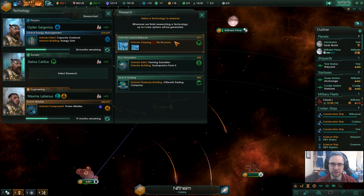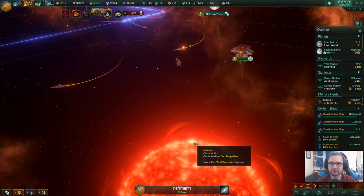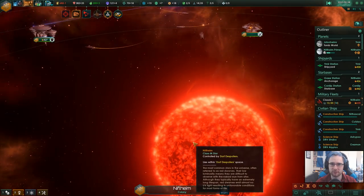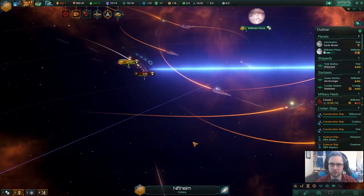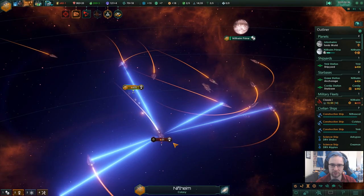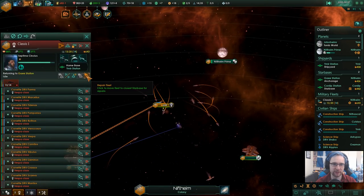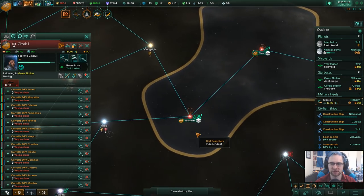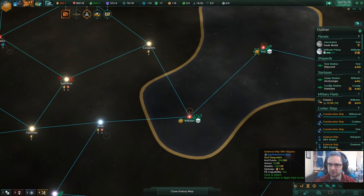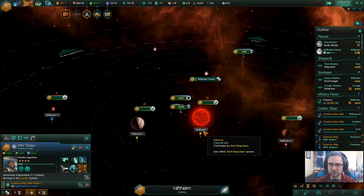I need to research society. We'll get rid of the tar blocker — climate control — because we do live on Arctic Worlds. And one pirate left. Boom! Go heal up. Is there no science to be done in this system now? Shame.